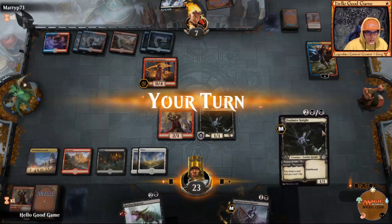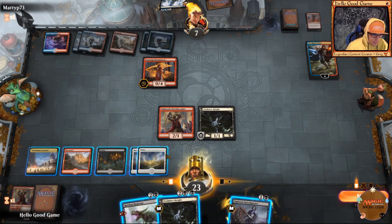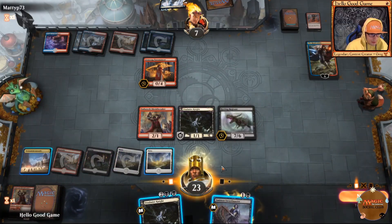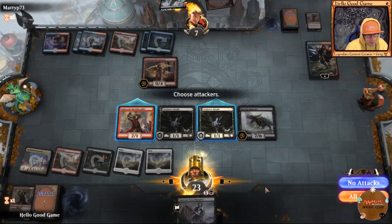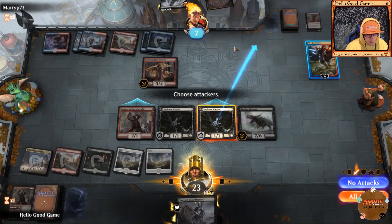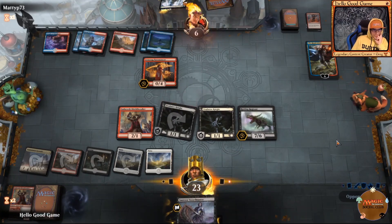A bit of a tough spot — nowhere I want to be but somewhere I'm almost forced to be. We're going to play our Regisaur and play our Falmir Knight for the deathtouch, as it's really our only option. I'm just going to try to nick these seven points of life away somehow.